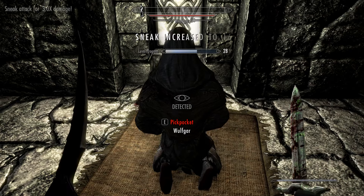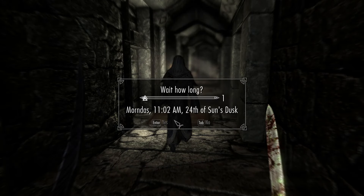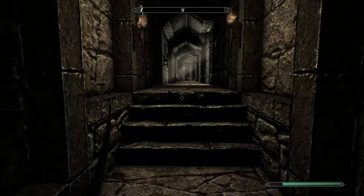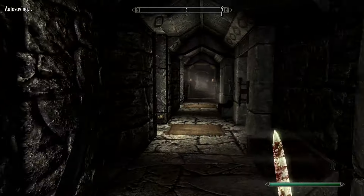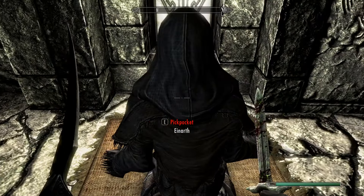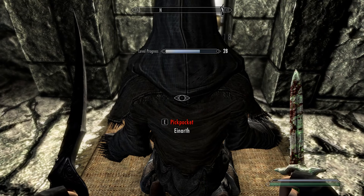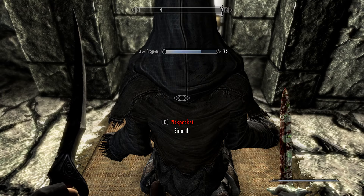Hit him once to see if he spots you - yeah he's seen me, he's got the hump and decided to walk off. If they walk off, just wait an hour. Now there's another one - get behind him, make sure you're hidden, quick save for good measure especially when your sneak is very low, because after each hit you will be detected. As you can see sneak increased - just wait until you're hidden again and hit him again. Sneak continues to rise.